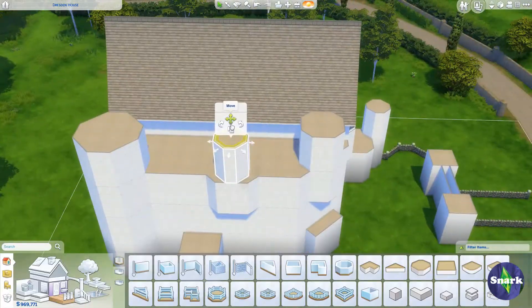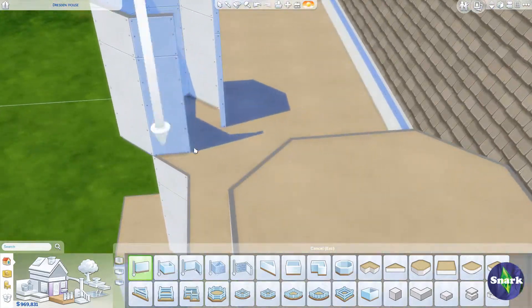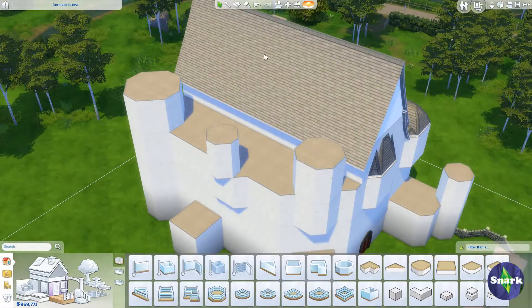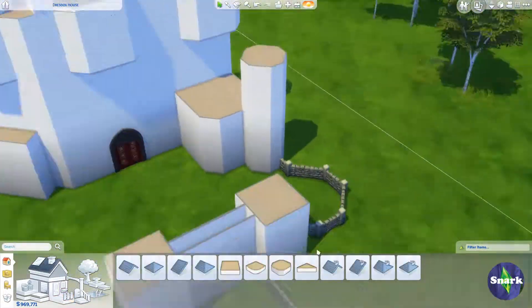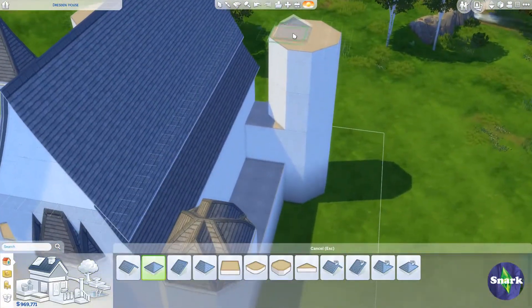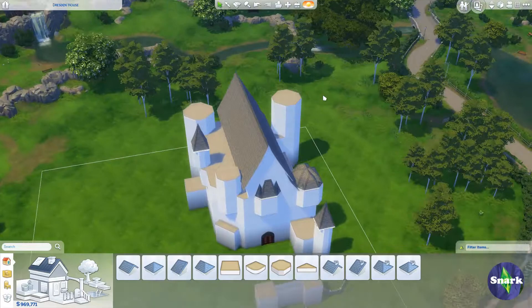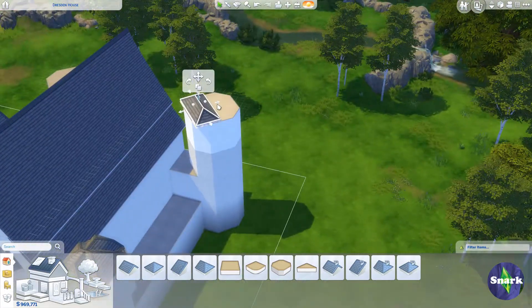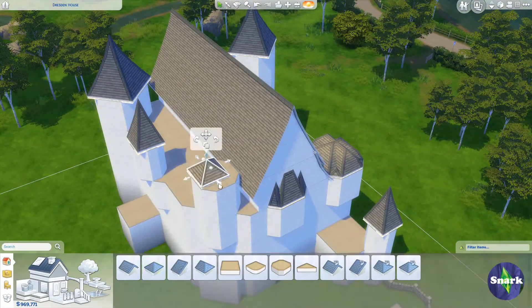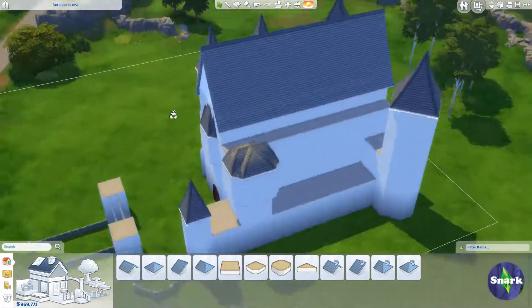My computer is pretty good — it's only about nine months old so it's still pretty top of the line. With five Sims, a 64x64 lot, and technically a six-story house — four floors plus two basement stories — it was starting to lag a little bit at times. Especially if I sped it up to three times speed and then tried to pause it, it would lag. So just be careful with that. Also, if you download this, make sure you have Move Objects on because I use that a lot in this build.